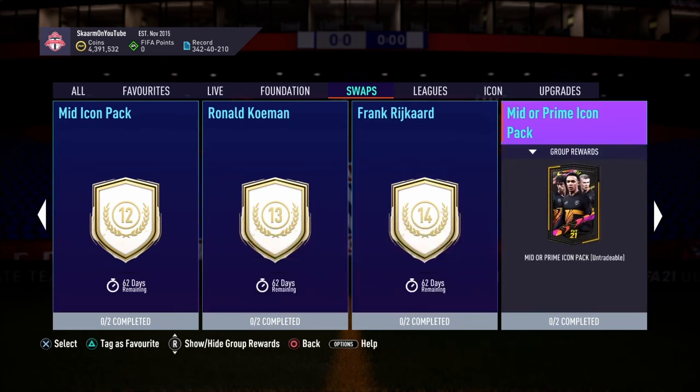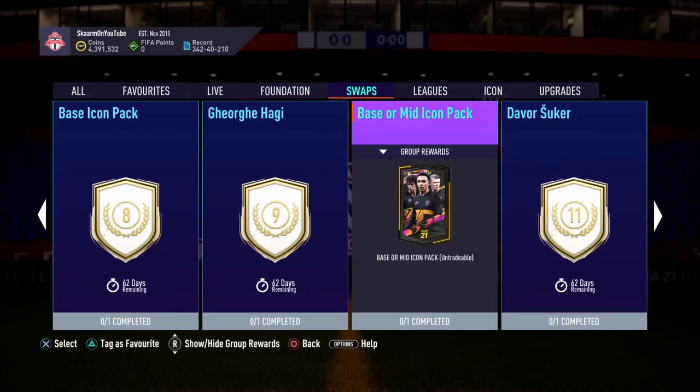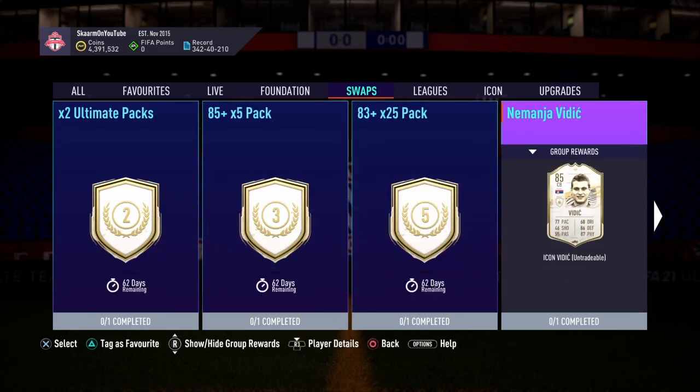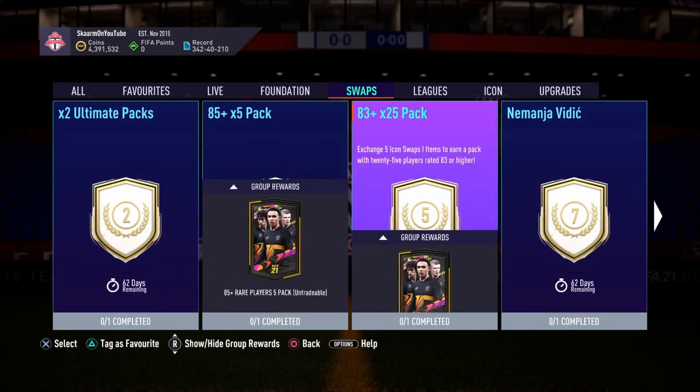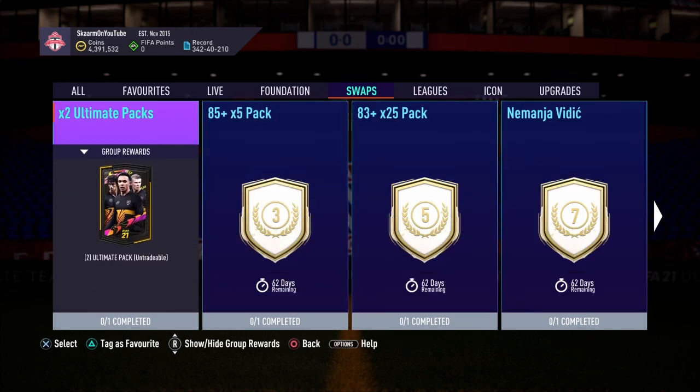So to recap, the best options are: either go for the mid or prime icon with the 125k Ultimate Packs, or take the base or mid icon pack and pair it with the 83-plus pack and the Ultimate Packs — probably one of the best combinations. If you're looking for a short-term solution with some fun packs, personally I'll be picking the Vidich this season and then opening the three packs during Team of the Year. Those are the best three options in my opinion — it's up to you at the end of the day. If you enjoyed the video, please like, comment, and subscribe, and I'll see you next time.